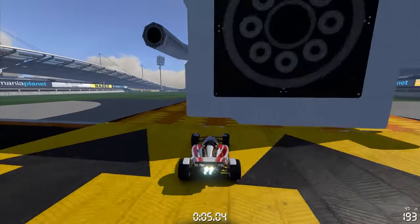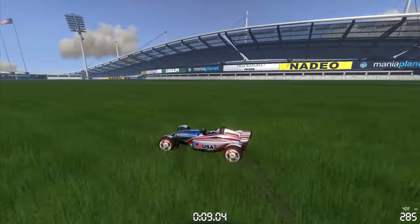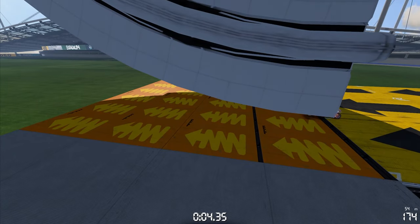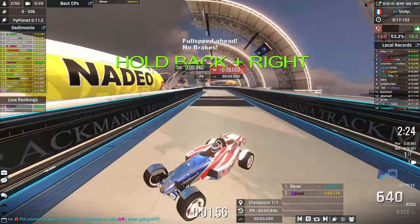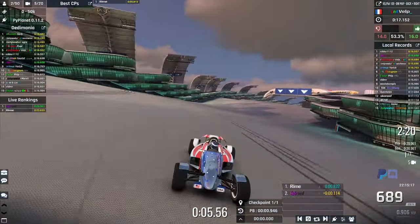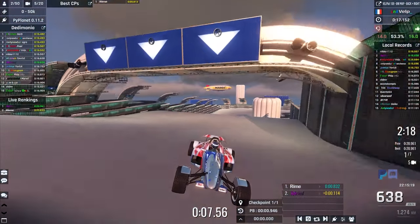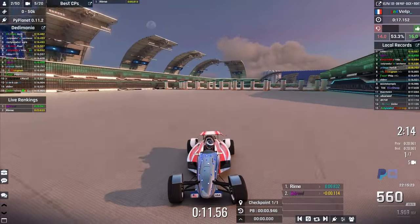I've talked about tube launchers before, where if you drive into a very tight squeezed spot with bumpers, it's trying to bump you but you've got nowhere to go because you're squished into a tight space, so it'll just bump you over and over really fast and then send you flying. This map has a very low input start where if you just hold reverse and right, it'll send you flying out backwards at about 700 speed. You've got to try and maintain stability because if you get any bit of airtime, it's really easy to start drifting.